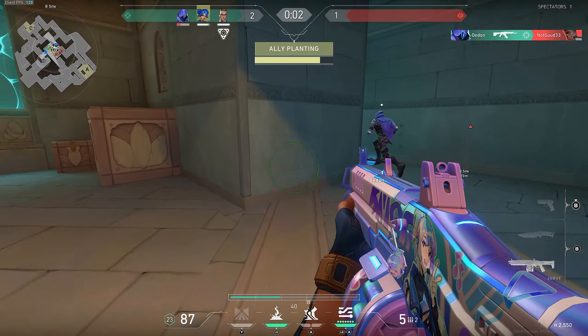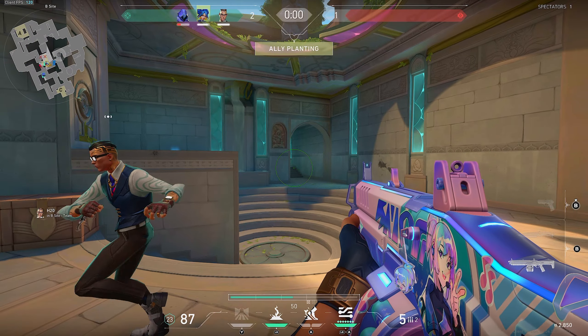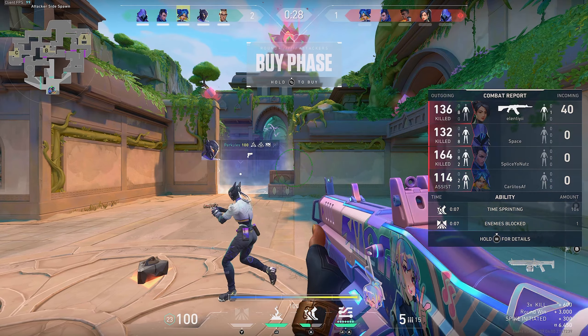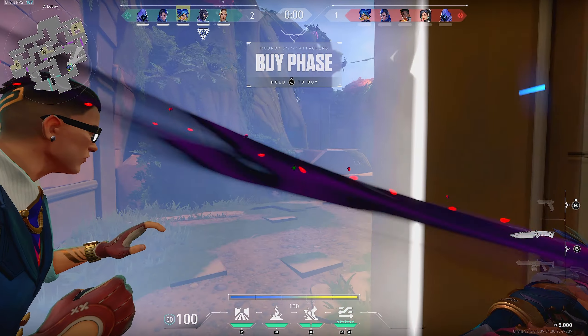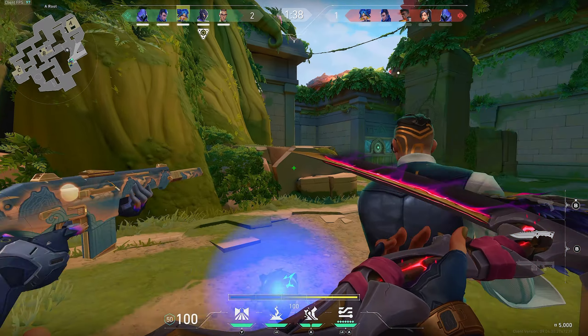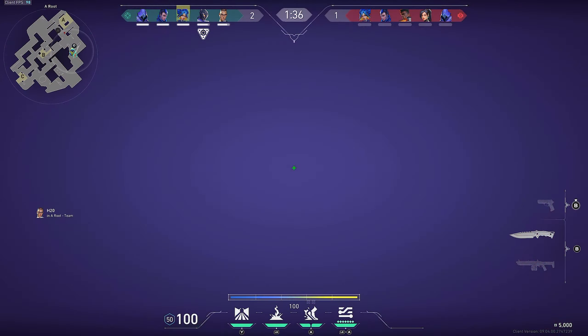I'm out of charges — that's what I'm talking about. Judge, low key OP. So our team wants to go A here. I don't know if the Judge is gonna be good on A. This character might be good, but...